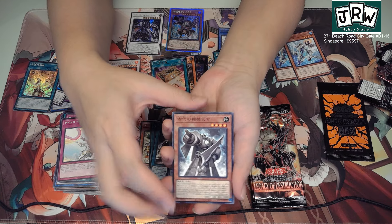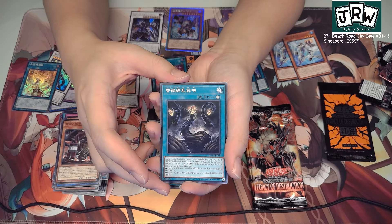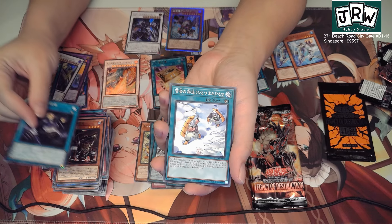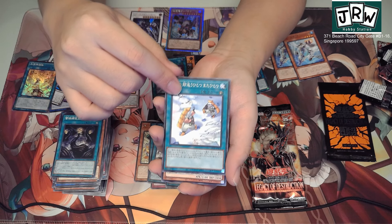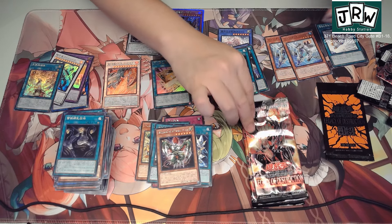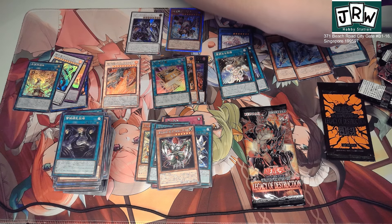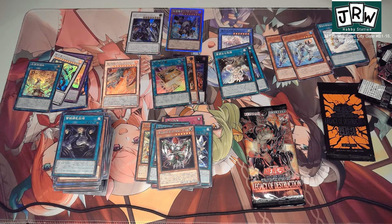Moving on — we're almost done. I think there's like one or two more supers. We got Antique Gear, more Raika — this is a Raika spell, I only know it because my friend was playing it just now. Looks really cool, I like it — skulls, so metal. This is actually a very interesting card. And then we got another one of those Illusion monsters — I'm gonna put this aside because it's actually a playable card.